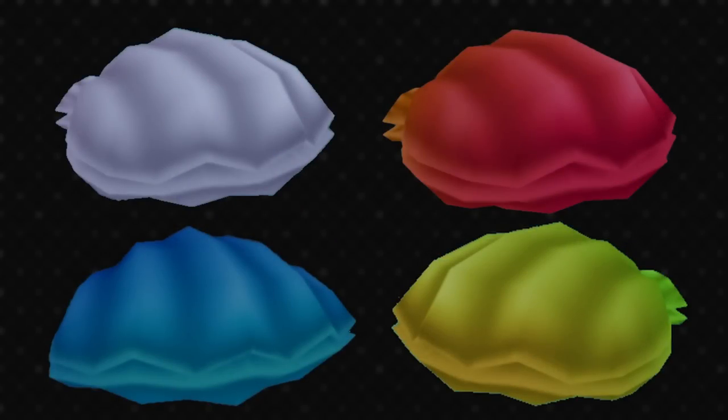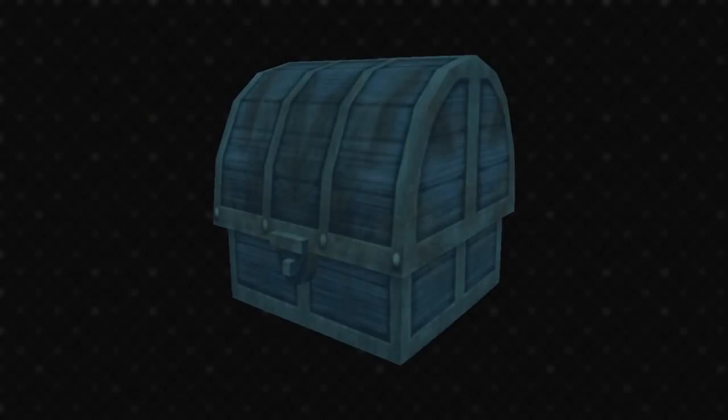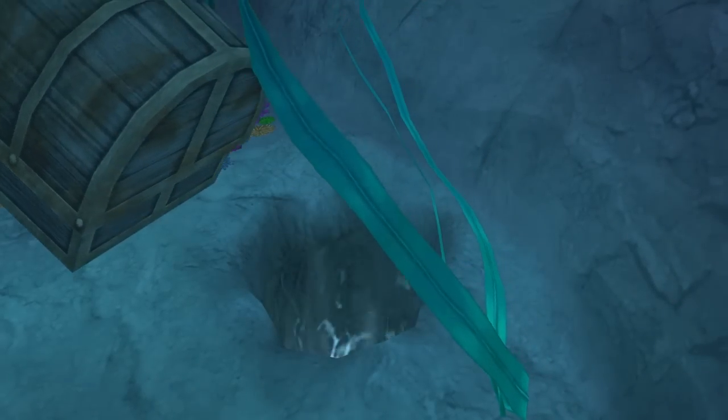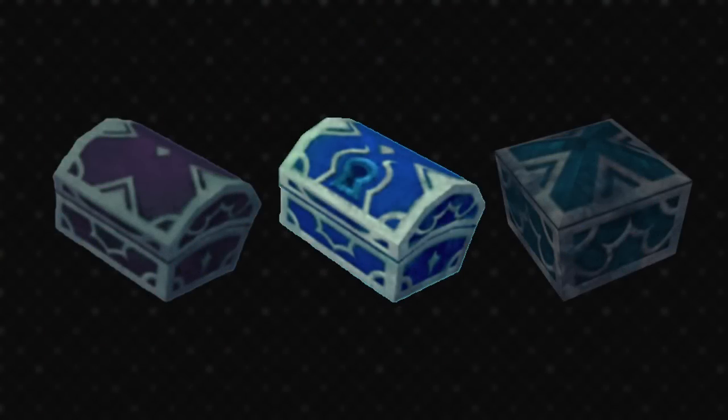Atlantica mostly uses clam shells for its treasures — pale pink, red, blue and yellow clams — and those react to physical, fire, blizzard and thunder attacks respectively. There's also a big treasure chest blocking the hole next to Ariel's grotto. You can dislodge this from underneath and open a shortcut between the gorge and the sunken ship; inside this is an Orichalcum. Atlantica may not have many chests, but it does feature all three types thanks to Ariel's collection and the sunken ship. These are all filtered blue to fit in with the world nicely, and they look extremely grungy, as they should from being under the sea.